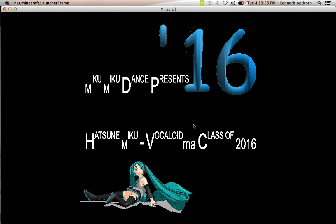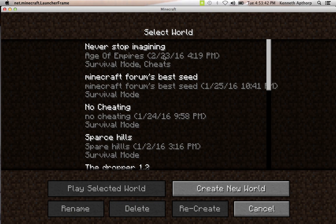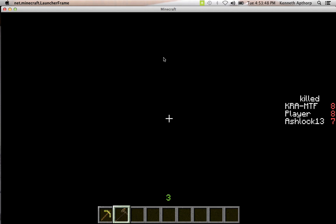We have a new texture pack I want to show you, it's called Miku Miku Dance. I have the gold font Minecraft logo — I borrowed that from the SketchUp thing. It seems so sophisticated, all in gold. In fact this has been gold-oriented. So let's go on to our 'Don't Never Stop Imagining' world and let's get started.